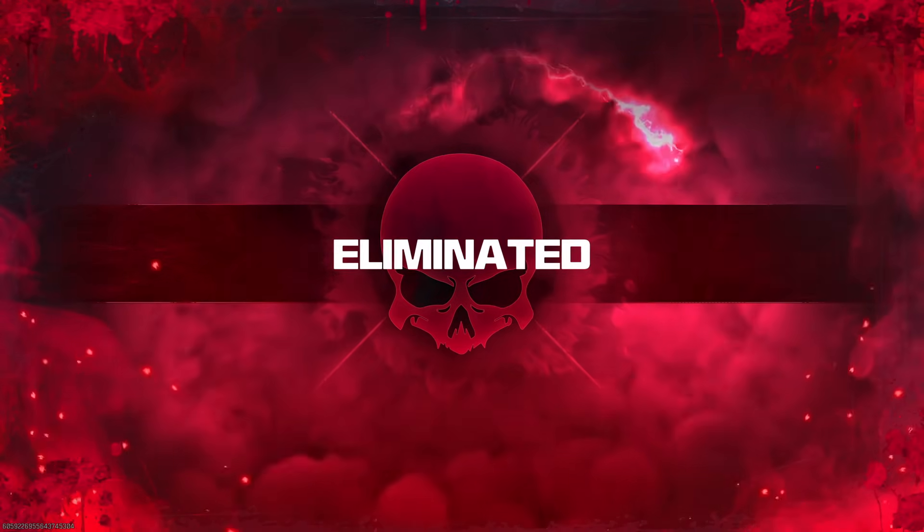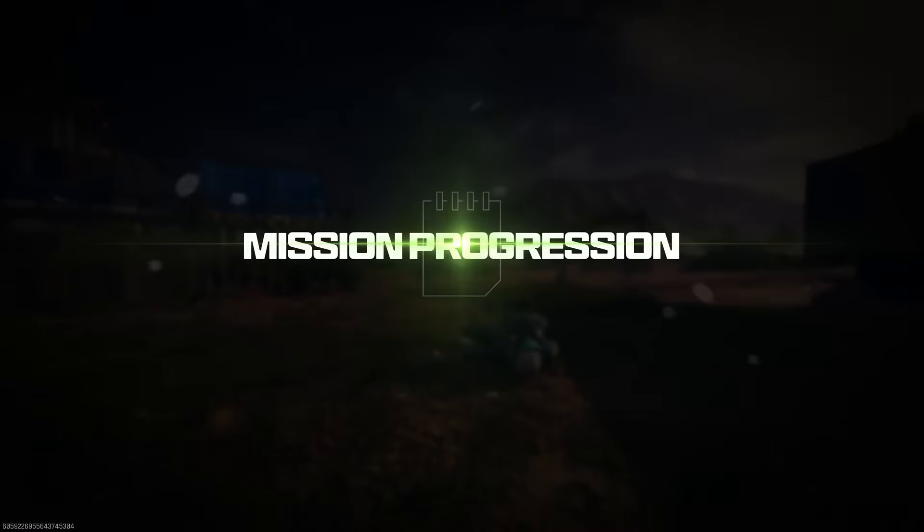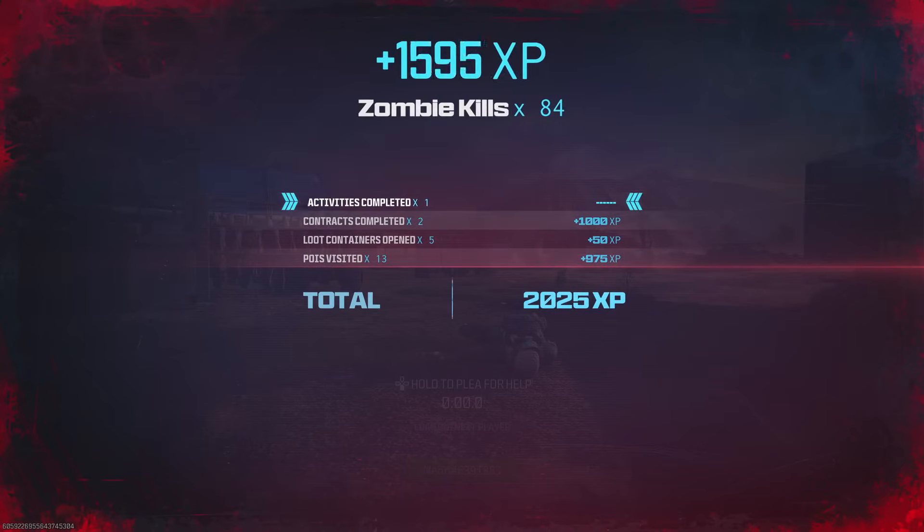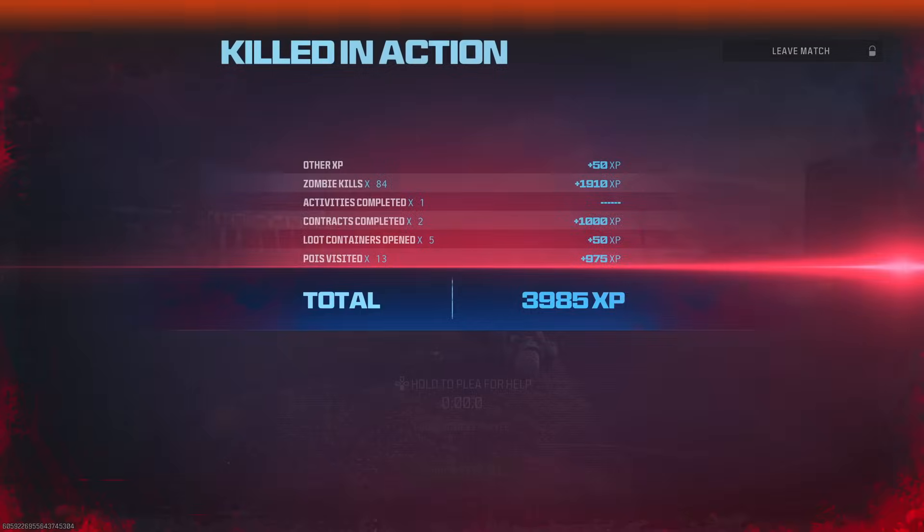When you're on the eliminated screen you want to simply leave the game. To leave the game — when the eliminated screen goes away and it comes up with your mission progression, at the end of that when it shows up XP — you will see you can leave the game at the top right corner. Quickly leave the game as soon as possible.